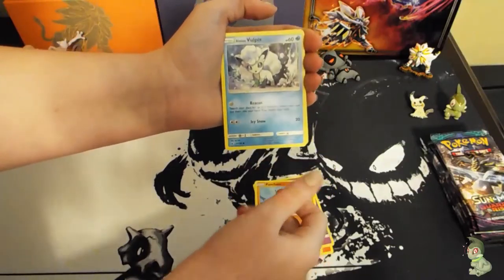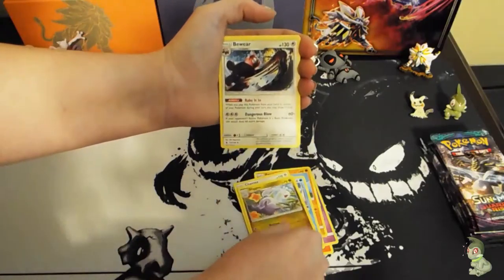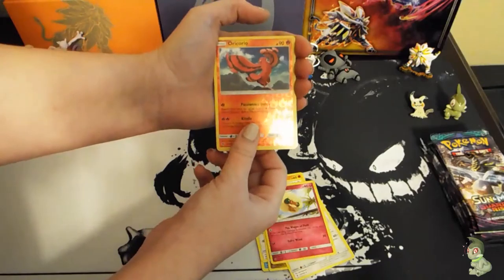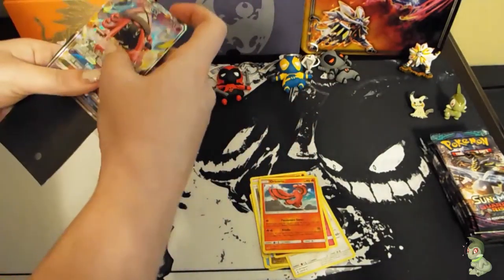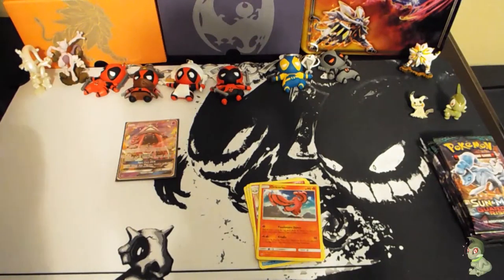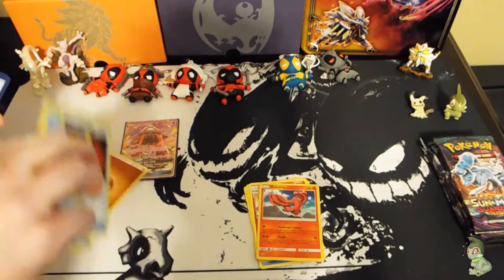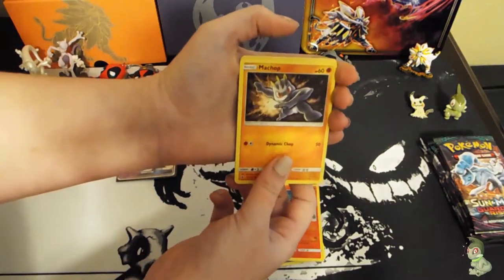I got a Litwick, Pancham, Alolan Vulpix — oh my god, it's so cute — Chansey, Saguaro, a beautiful Bewear, Wimpod, and an Oricorio, the first one I got. And oh my god, Tapu Lele! I love Tapu Lele, my favorite — that's beautiful, so pretty. One of my favorite tapus, to be fully honest.